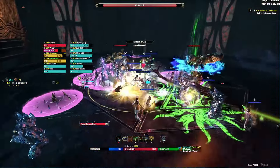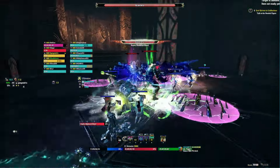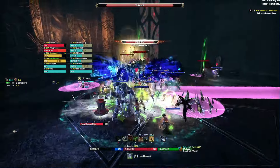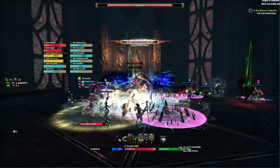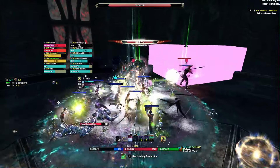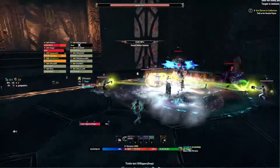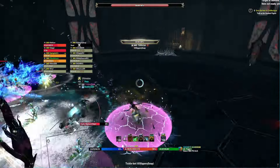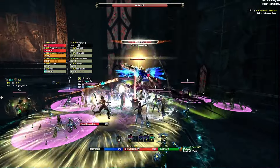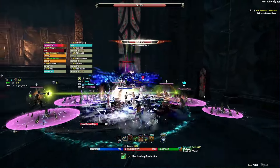Mirror flip events at 90% and 60% do not have all mirrors available on the arena — two mirrors will be missing each time. At 90% it's the east and west mirrors, and at 60% it's the north and south mirrors. Those mirrors will appear immediately after the mirror flip event and will be set to the opposite color compared to the rest of the mirrors. When at least one mirror is the wrong color, the boss becomes invulnerable. These are so-called outlier mirrors, and people responsible for them should go ahead and flip them as soon as they appear and light up, to maximize damage to the boss.